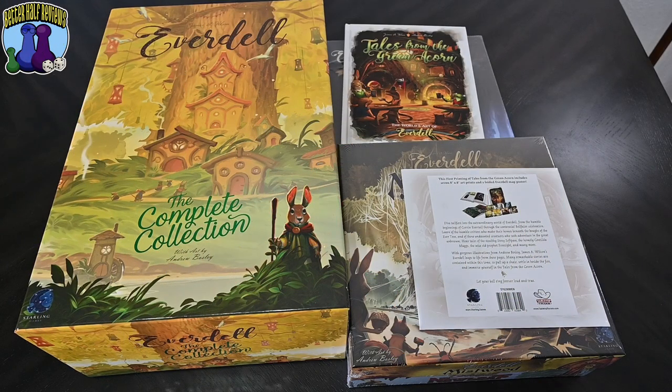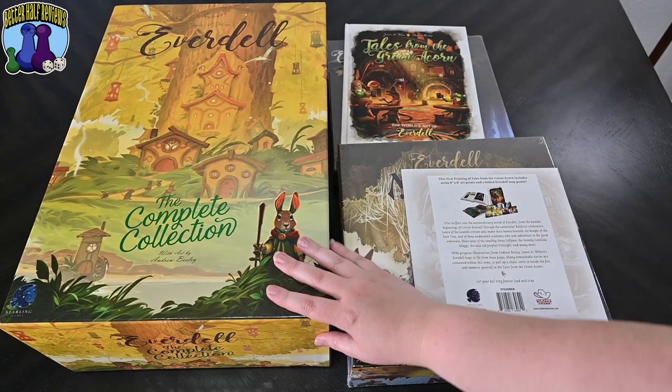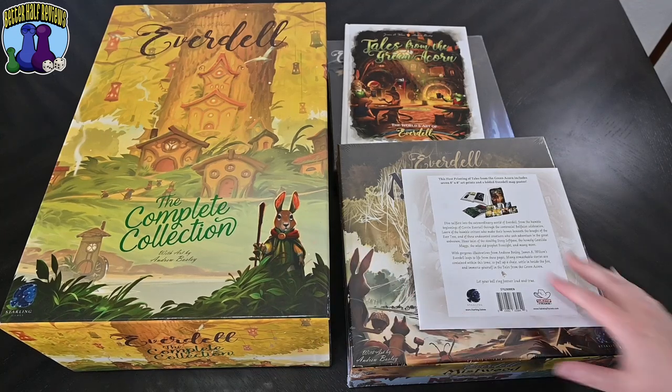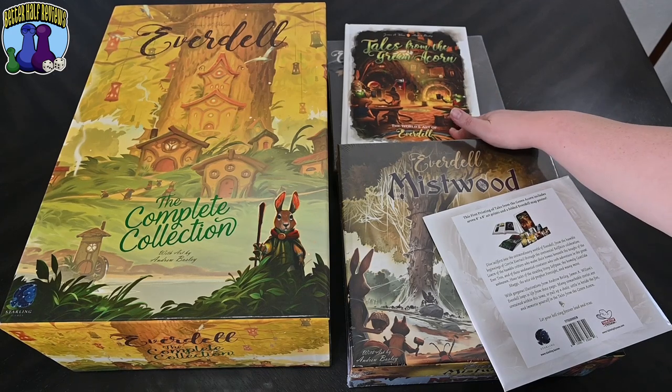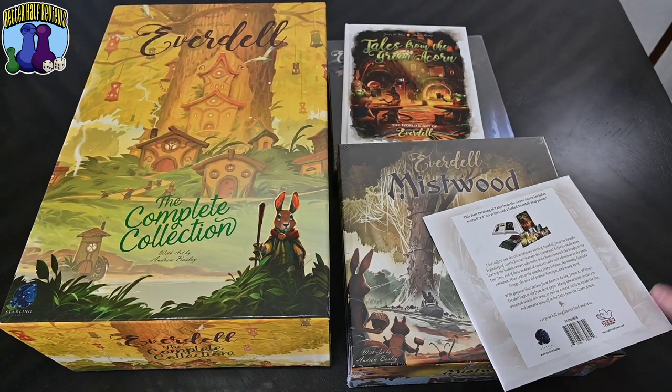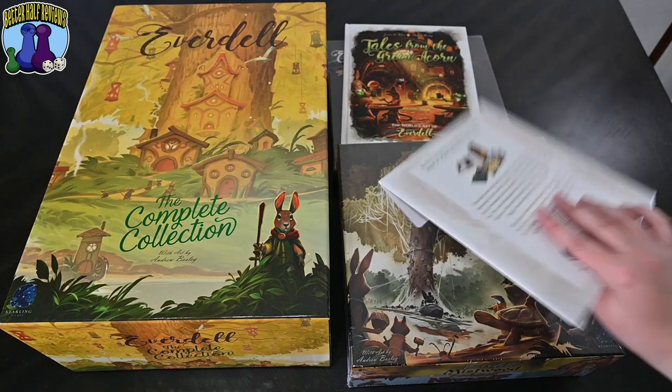I just got my Everdell pledge. I got the complete collection box, the new expansions, resource vessels, Tales from the Green Acorn, and some art prints.